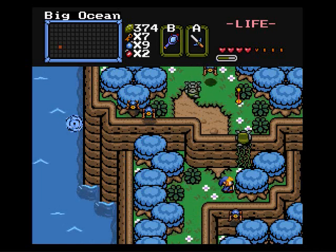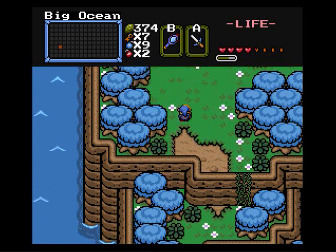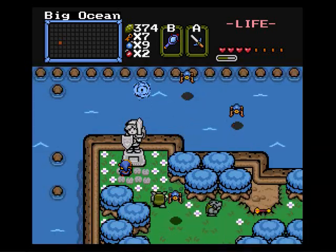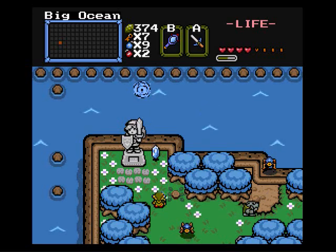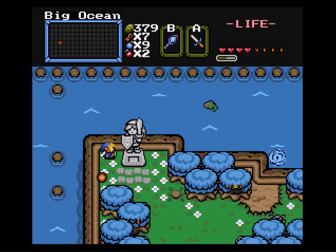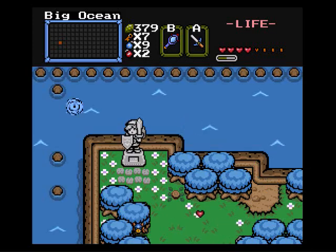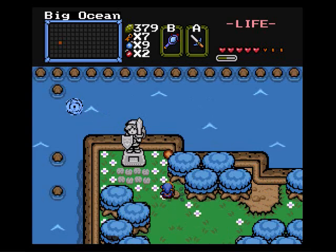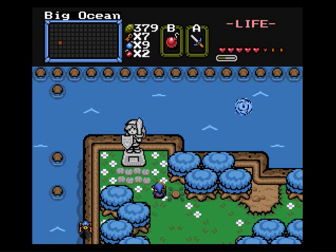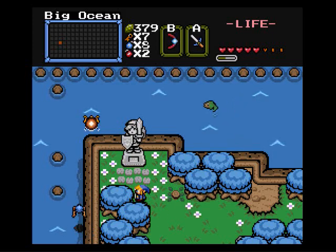Mirror shield would be nice about now. What the hell do I do here? It's... you do something here. I don't know what you do here. It's not showing me anything. Unless there's a secret around here. Or we just bomb it. Let's try bombing it. That did absolutely no good.